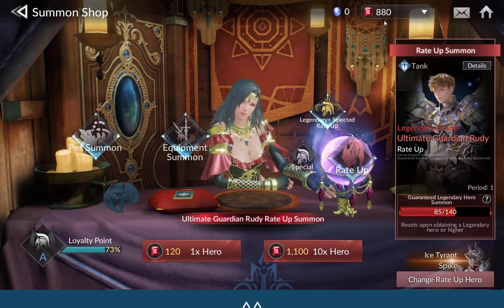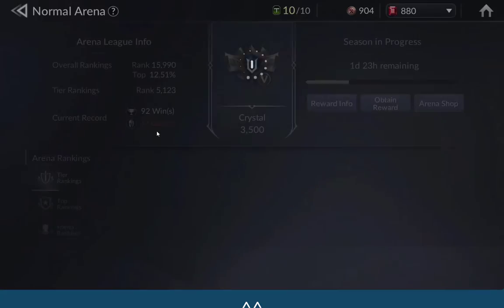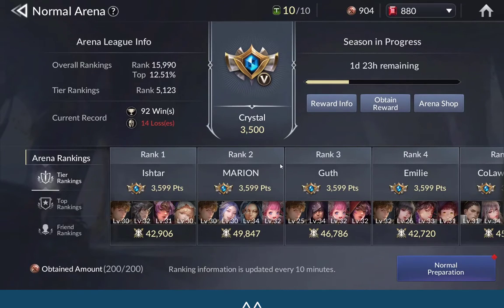Right now my rubies are 880 and all free. I'm planning to buy but not now. I can survive and reach Crystal League in the arena for free — I haven't bought anything. So if I can do it, you can also do it. I think that's all my tips for free rubies, hope it helps. Please subscribe, press like, and turn on notifications. I'll update information about Seven Knights 2 once in two days or every day if I can. See you in my next video, thank you!